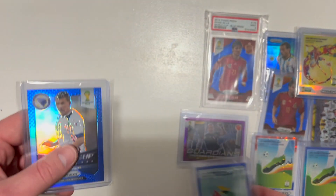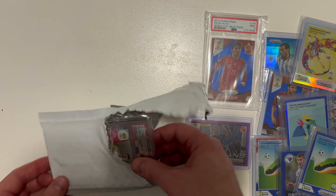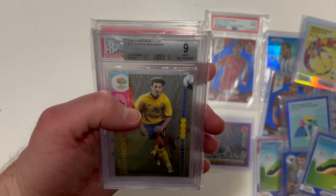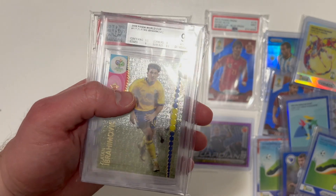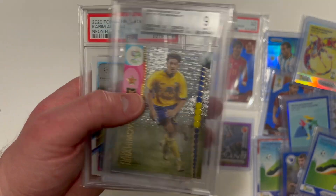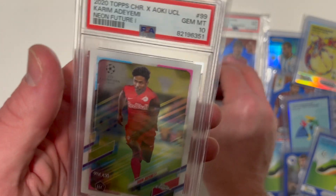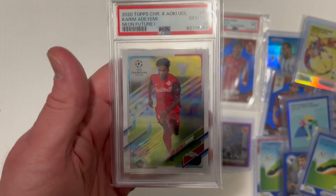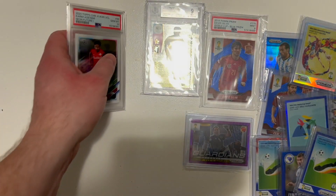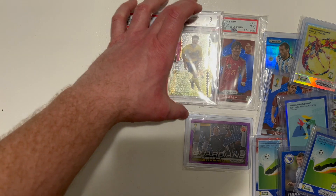We've got a few of those host city cards and — looky here — Zlatan Ibrahimović. I think I've got at least one of him already. This one is a Zlatan Ibrahimović 9 Mint Beckett graded from the '06 World Cup set, which I also PC, and a 10 Gem Mint. Karim Adeyemi rookie card from Topps Chrome, Steve Aoki numbered to 199. Not bad at all.